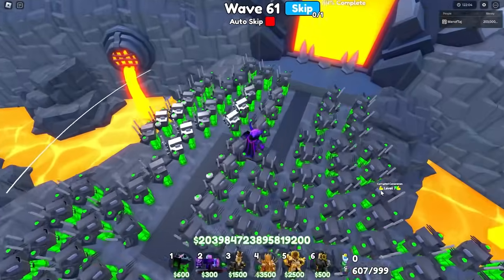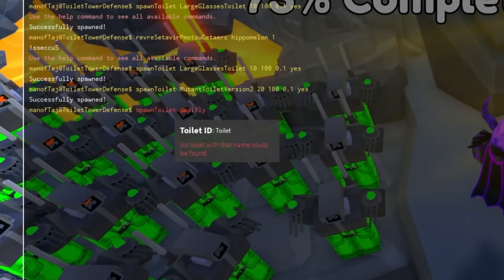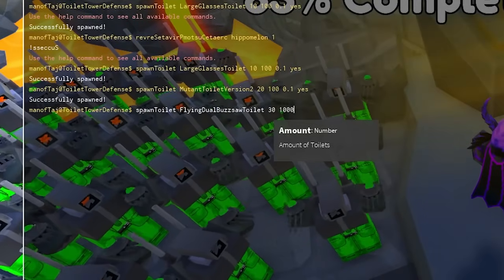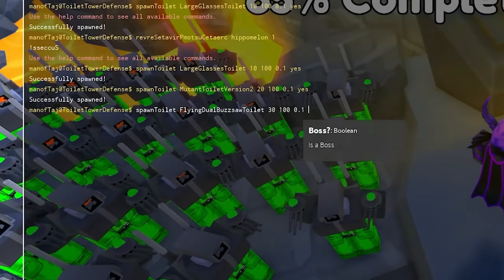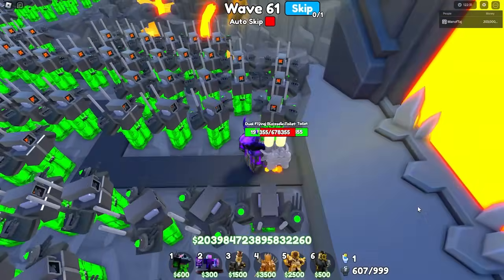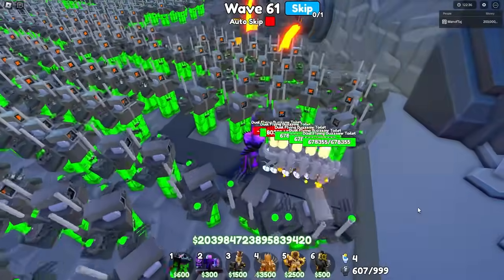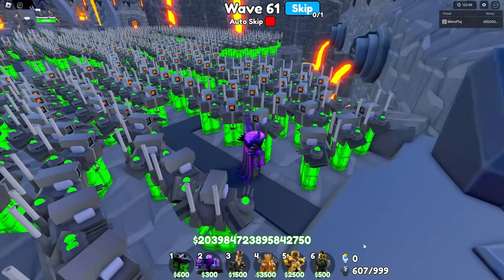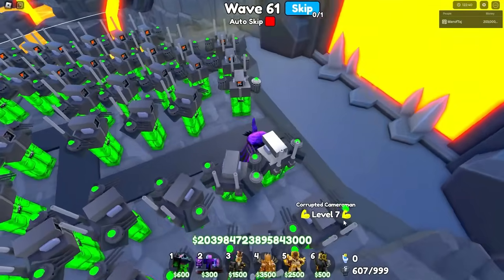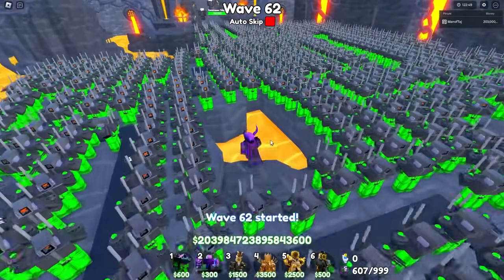Next up on the list we have the wave 30 boss - the Dual Flying Buzzsaw Toilet, wave 30 health, 100 of them, 0.1 delay. Here they come spawning in. They're barely even moving past spawn, not more than two or three at a time, and we already beat that wave. Wave 30 was definitely pretty easy.